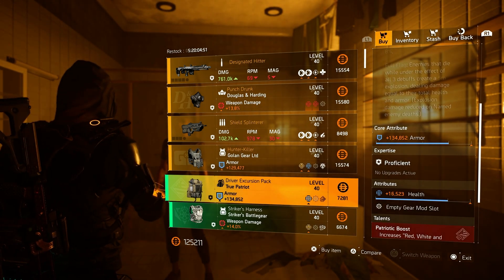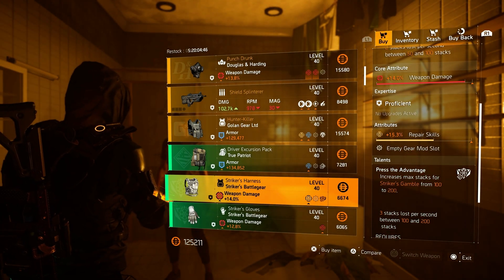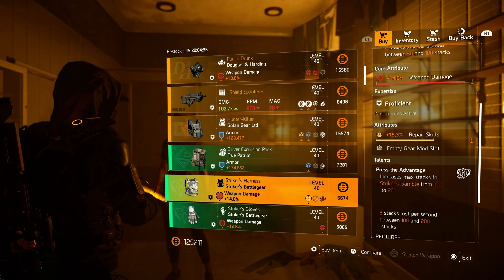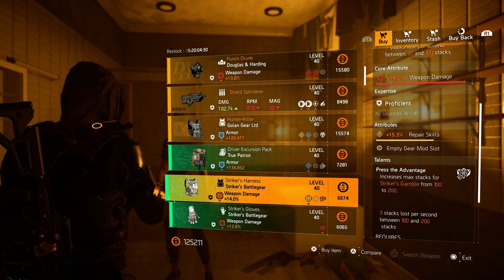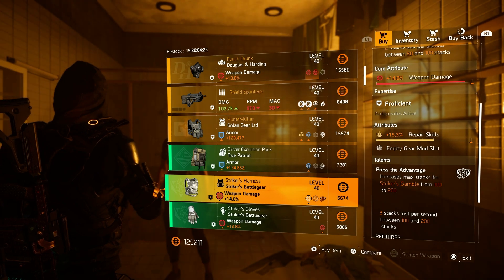Jumping over to the True Patriot backpack: armor and health on there. Then over to the Strikers chest: 14 weapon damage and some repair skills. This could be a very nice buy if you're still looking for a high weapon damage Strikers chest — roll the repair skills away for critical hit chance or critical hit damage, whatever your build needs.